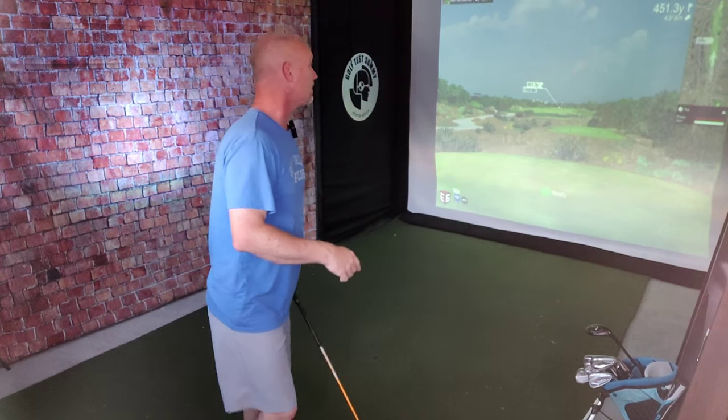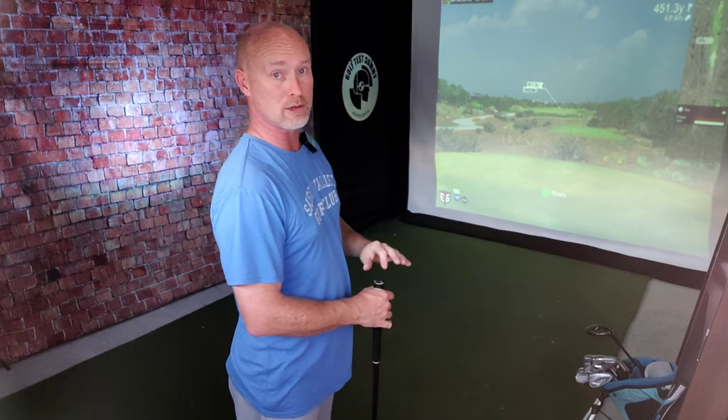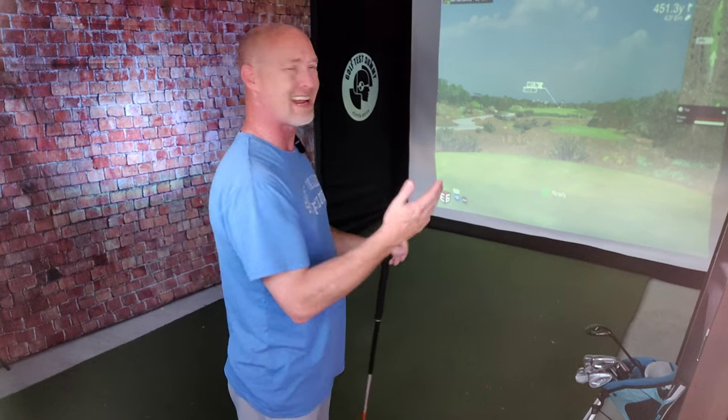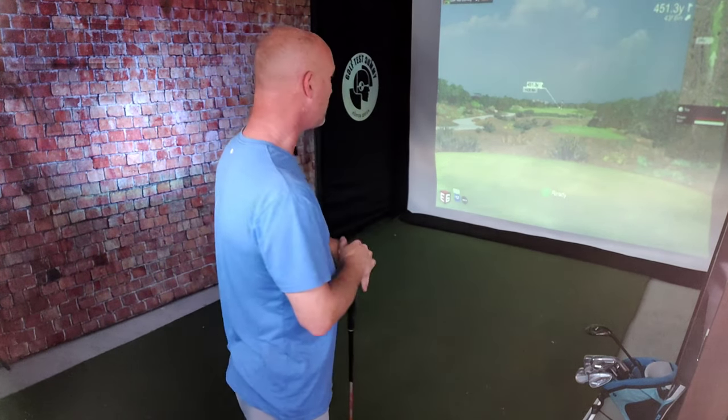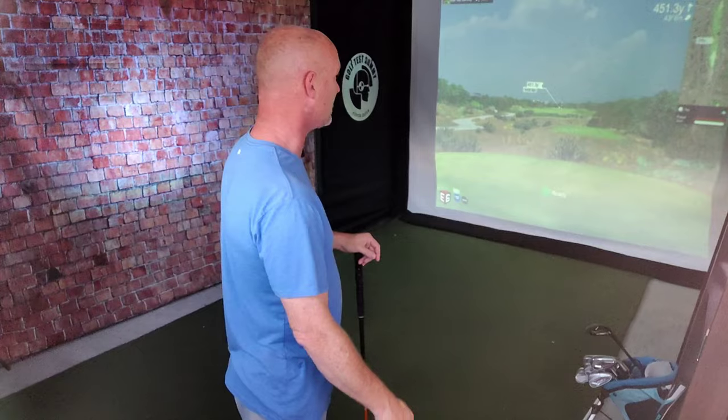I'm going to go with the driver here. This is the shortest par 5 — it's 451 yards, going 43 feet uphill. It's going to be all carry. You're not going to get a lot of rollout on this simulator anyway. I've got it aimed down the middle, probably around 250 yards. Let's see what we get here.